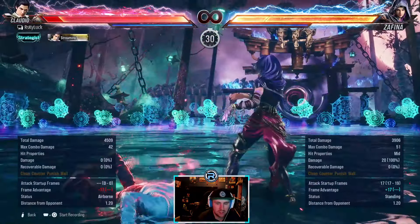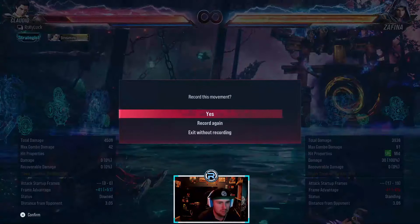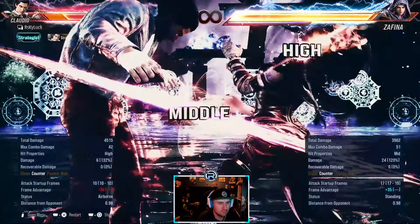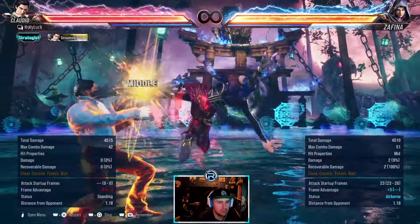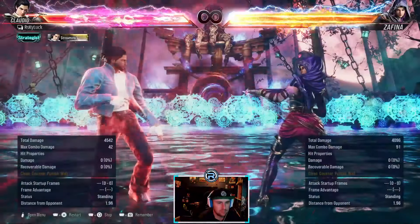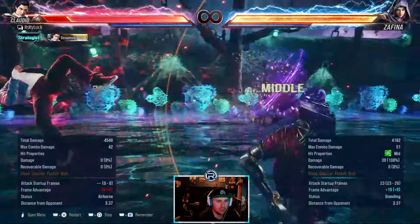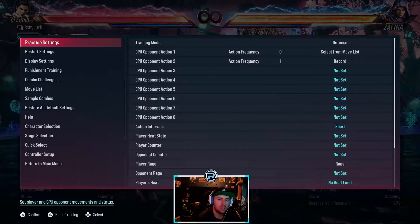This is a frame trap — let me just check because this is something I want to know myself, because this is what every Zafina is doing at the moment. It's a trade, and I can't step it. You can power crush it. No interruption — a down jab nope, still loses. Look at the tracking on it. Better go right there. She's plus 6 there — it's one of those.